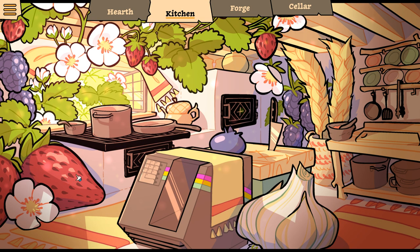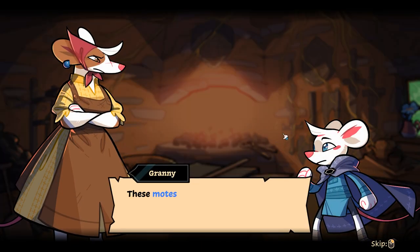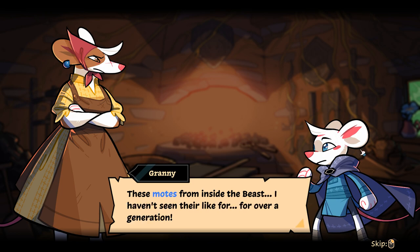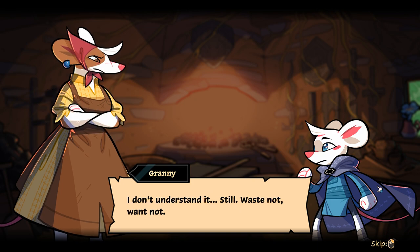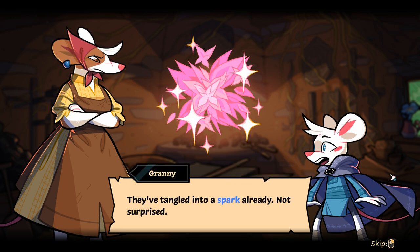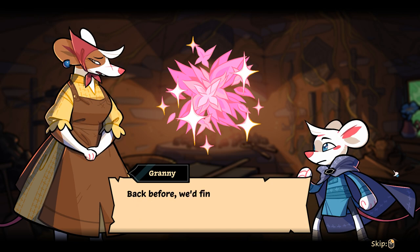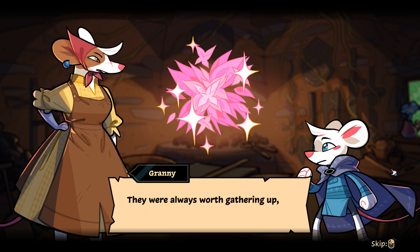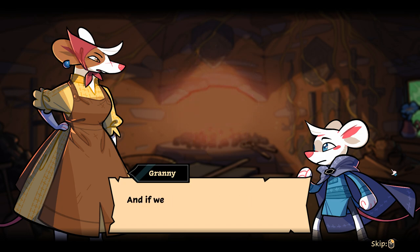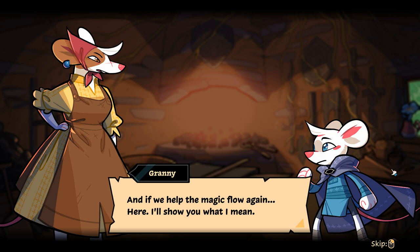Over in the kitchen, we're not allowed to cook or anything yet. I guess this is a reasonable scale, but wow — that's a strawberry. 'These motes from inside the beast — I haven't seen their like for over a generation. See how they shine so much more than the faint flickers we get around the crops?' 'Waste not, want not. Check your bag.' They've tangled into a spark already — not surprised. 'Back before, we'd find one almost every time we went out wandering.'